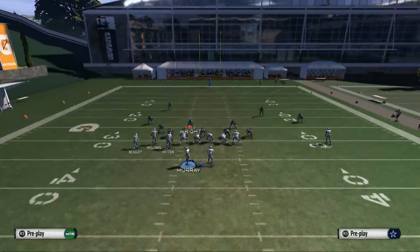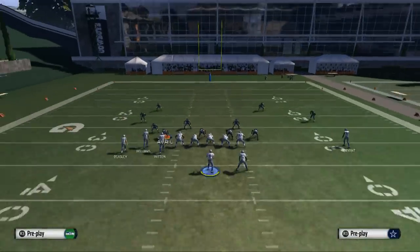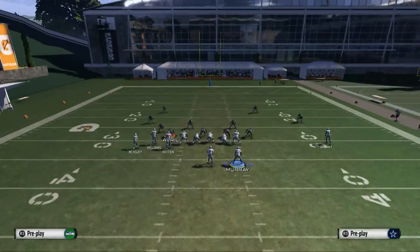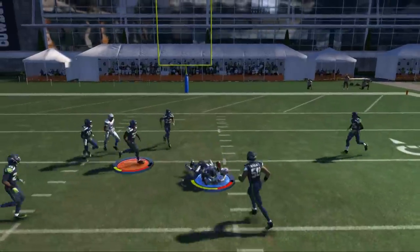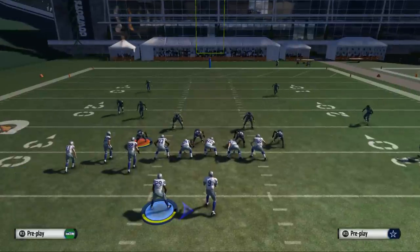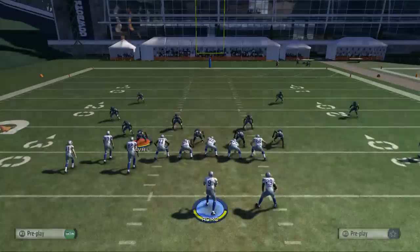If they take a defensive lineman and man him up on the running back to take away that route, we come underneath to Cole Beasley. Make sure to slant the tight end for zone separation. What it basically comes down to is a high-low read — a lot of times they'll play down on Beasley and leave Williams wide open in that void in the middle. More often though, they'll play over-the-top coverage with the user player, and you get really good underneath separation for Cole Beasley in zone coverage.